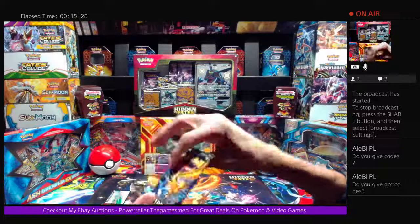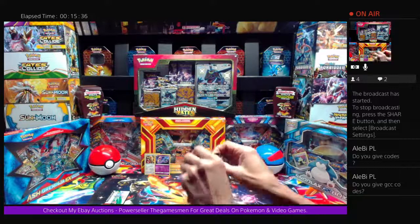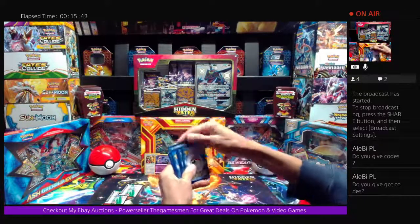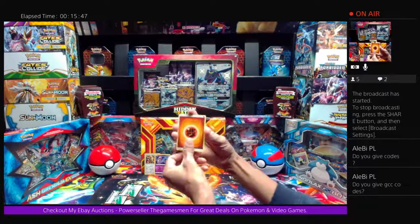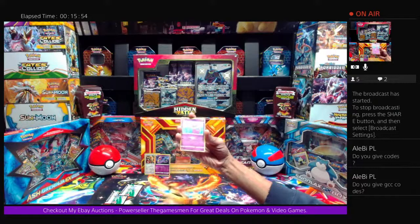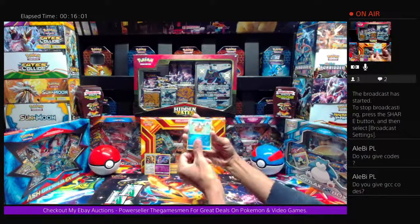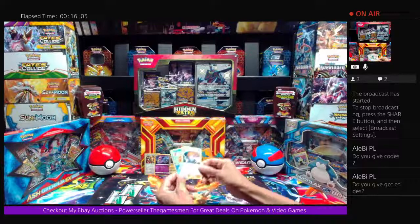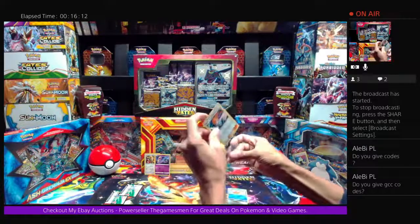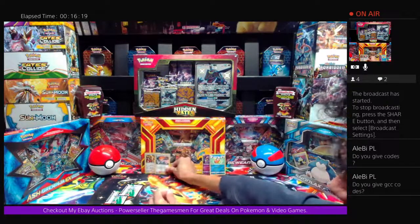Going into another Legendary Birds pack from a Gyarados box. Fighting-type Energy, Charmeleon, Magmar, Scyther, Jigglypuff, Koffing, Cubone, Geodude, Magikarp — drumroll — and we got a Misty's Water Command holo! Another Double Whammy Pack. We'll sleeve up the holo and set the reverse to the side.